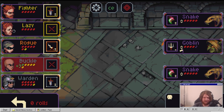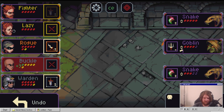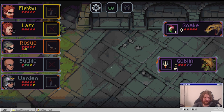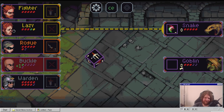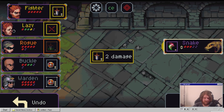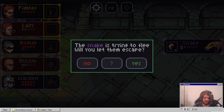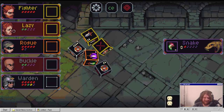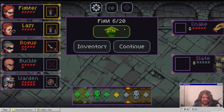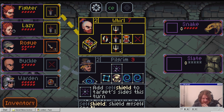Who's attacking him? Are they both attacking him? They are. Two damage. Seems kind of a waste to do it on this, but whatever - he lives. But he's dead next turn. We just need some like anti-poison. We will not let the snake escape. We'll stab the snake. What is this? Add self shield to target side this turn.